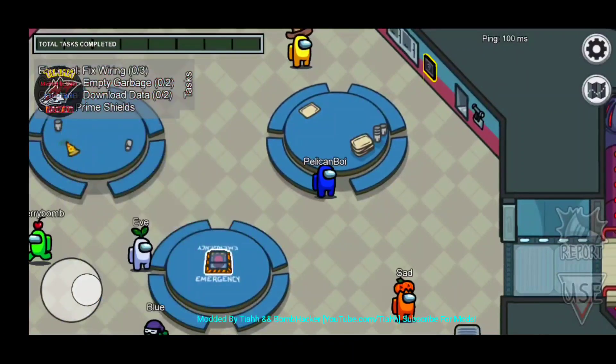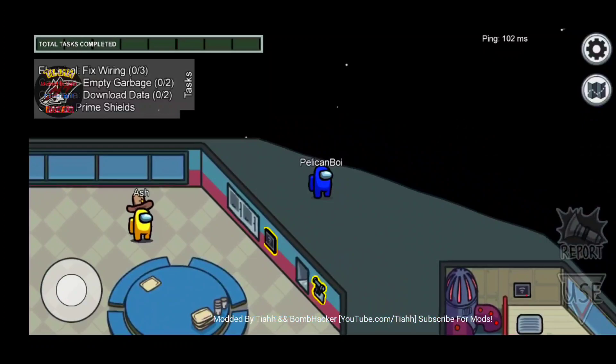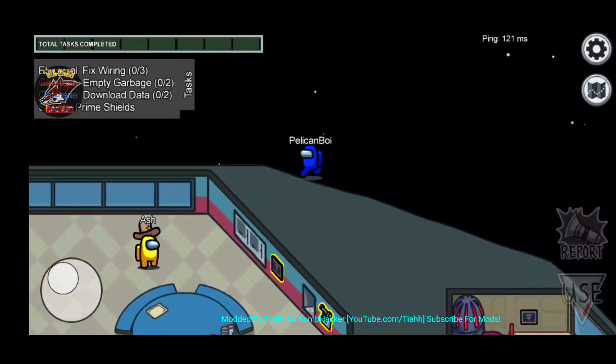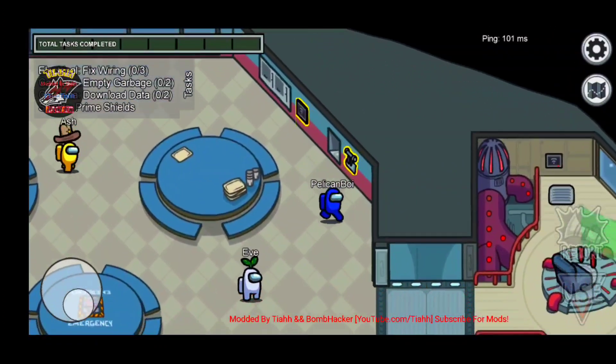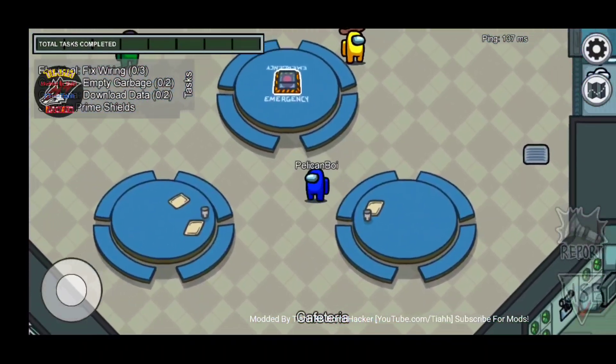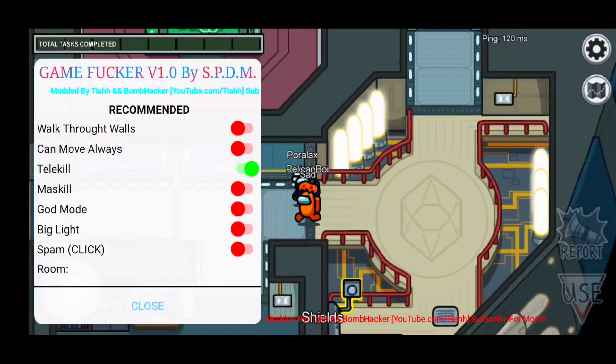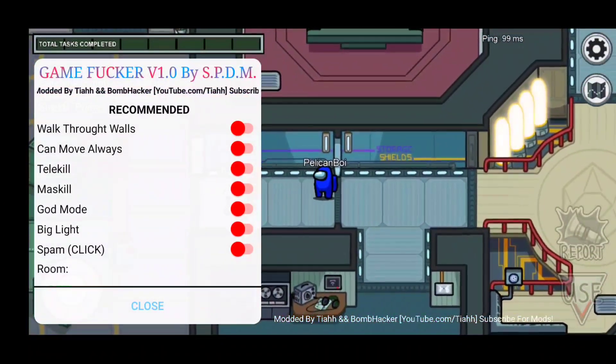There would be a really cool mod - Tia, if you're watching this, if you could add a mod that makes it so you can see who's imposter - like the person who is imposter would glow red even though you're not supposed to see them - that'd be so cool. We also have Telekill so you can teleport to a person and they'll be like 'how did you just teleport to me?'